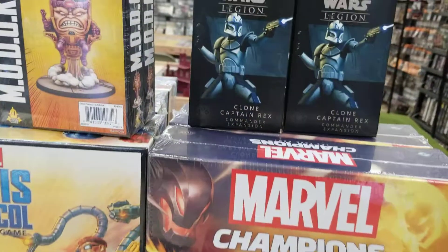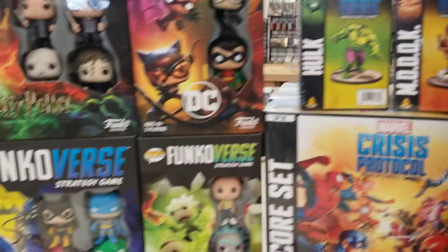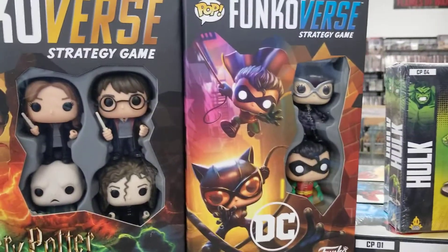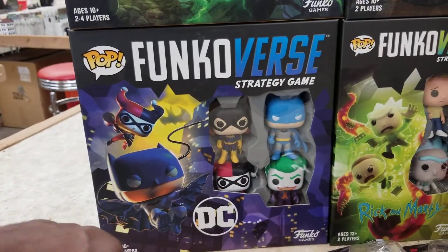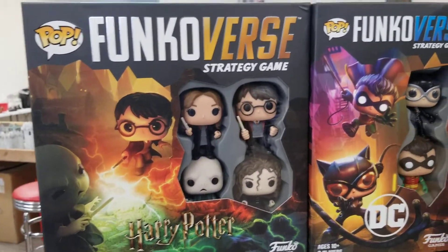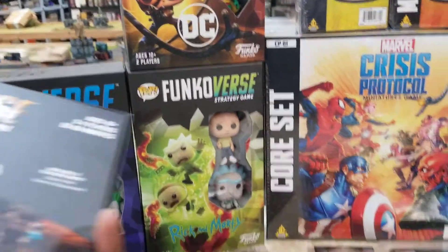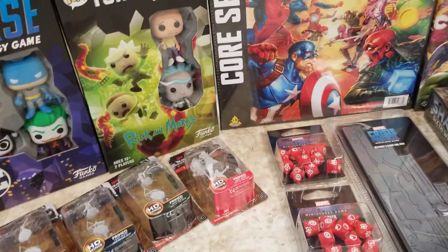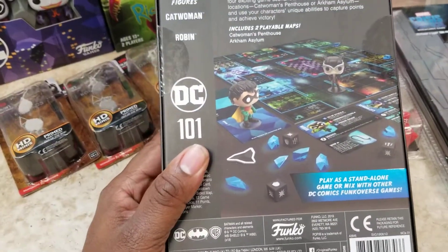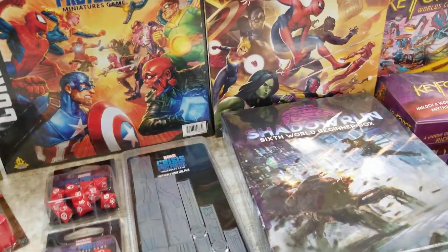And recently we just got the Clone Wars stuff for Legion, so they added more characters to that. And the new Funkoverse game — here's your core games and some expansions. The DC one's an easy connection. With the DC Universe one you got the Harry Potter. I have to double check, but I think these can be played against each other too, so you'd have like the DC Universe versus the Harry Potter Universe. They come with the map and everything, and even these smaller ones come with a little board too, very much like Crossmasters did.